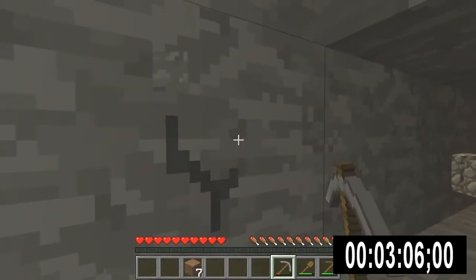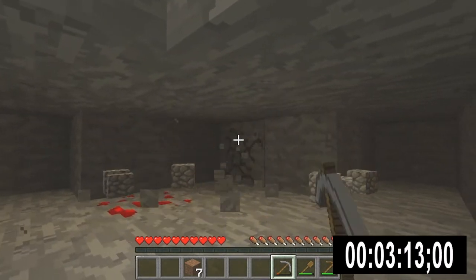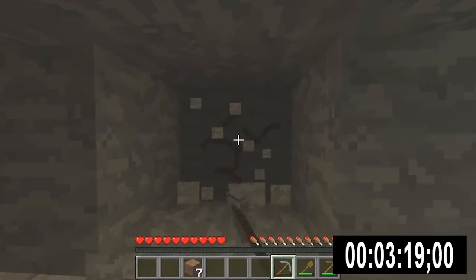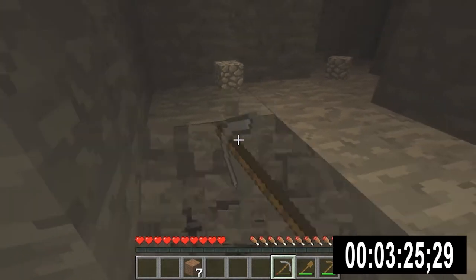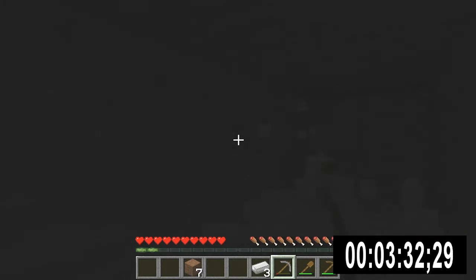I'm just trying to find some diamonds by digging straight. I tried to save some time by digging around me one block and looking if there's any trace of diamonds. I don't find any from this area so I go back to where I came from, and there's actually pretty nearby where I came down to bedrock — there are some diamonds.